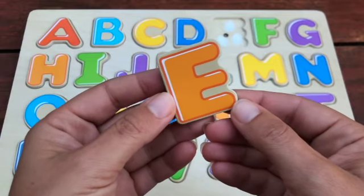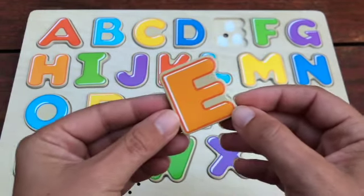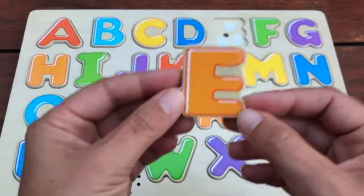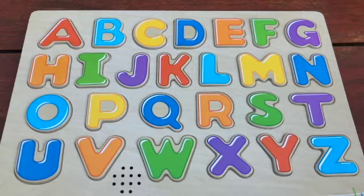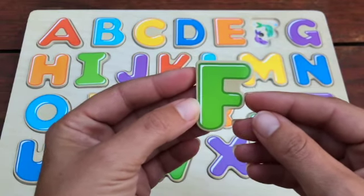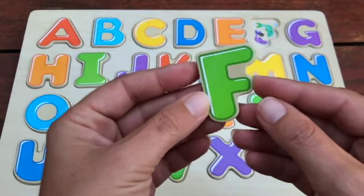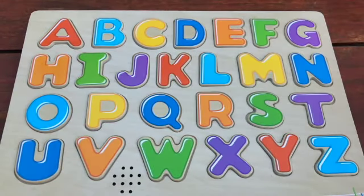Do you know what letter this is? Great job, this is an E and E is for Egg. E is for Egg. How about this letter? That's right, this is an F and F is for Fish. F is for Fish.